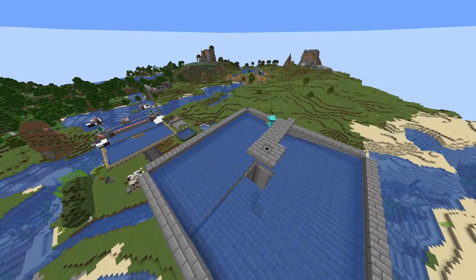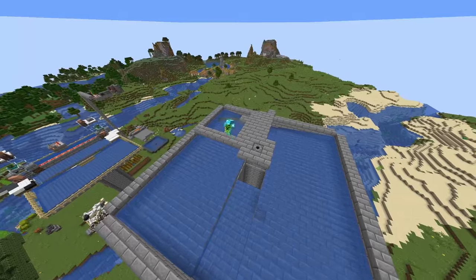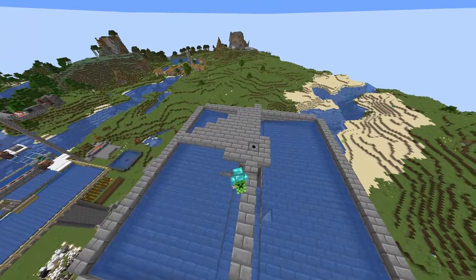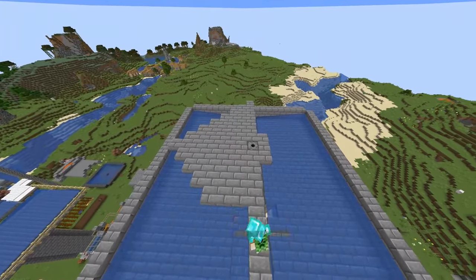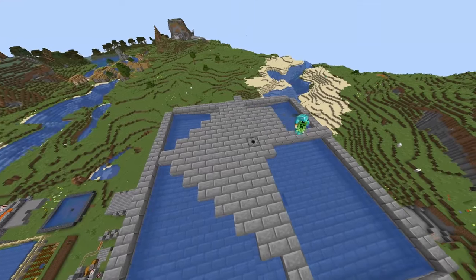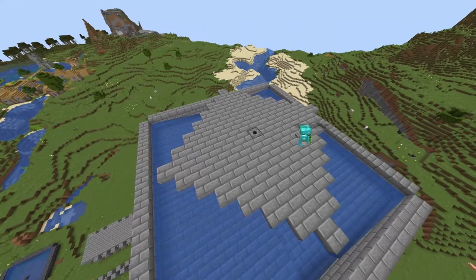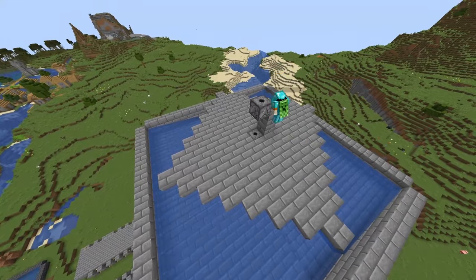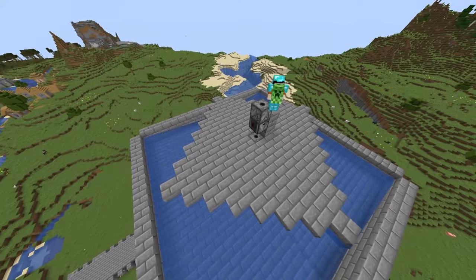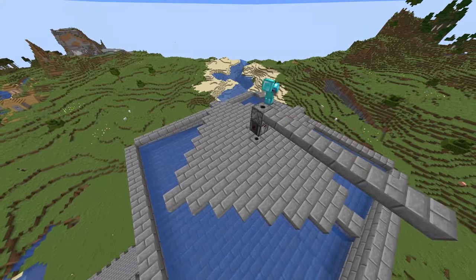We build our first spawning platforms, going up 4 blocks from the higher water streams so that no mobs can get stuck under our platform. We place a dispenser in the middle facing upwards and put the water bucket in. Then we create a diamond-shaped form where we add 7 top slabs on the outside of the dispenser at each side, so that all blocks will be covered by water if the dispenser fires but no water will spill over. Then we use some temporary blocks to place the next dispenser 3 blocks higher, put an observer watching the top dispenser leading down, so if the top dispenser is triggered the lower dispensers will be triggered as well using quasi-connectivity.